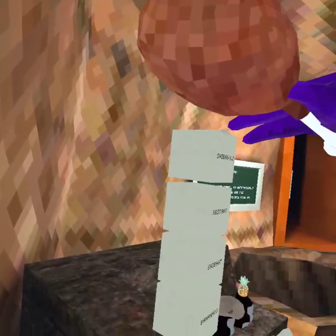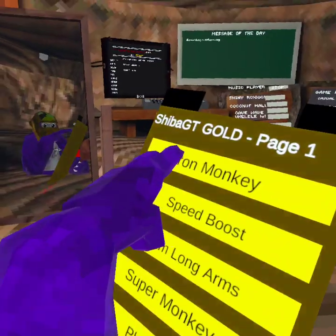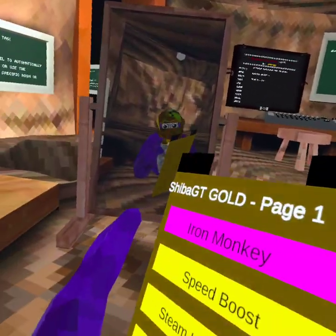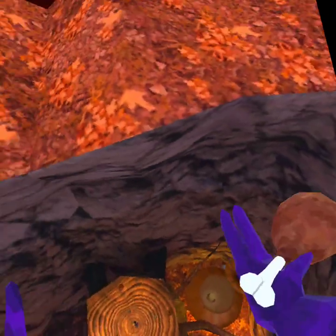Firstly, we have Shiba Gold. You have to press X. So firstly, we have Iron Monkey. What you have to do for this one is turn it on and then turn it back off again so it actually goes. It's like every other Iron Monkey — super fast and you can go flying.